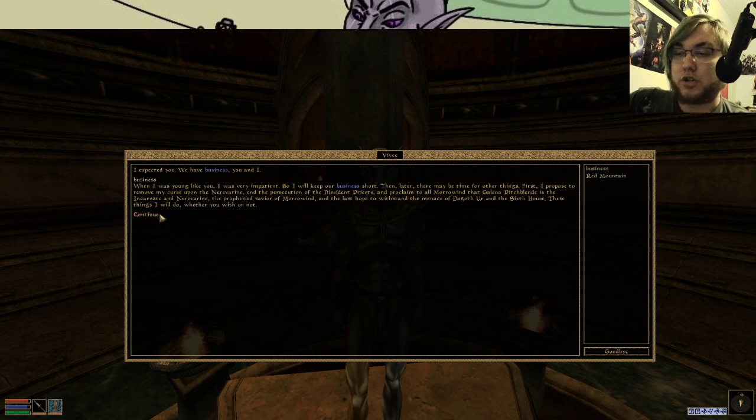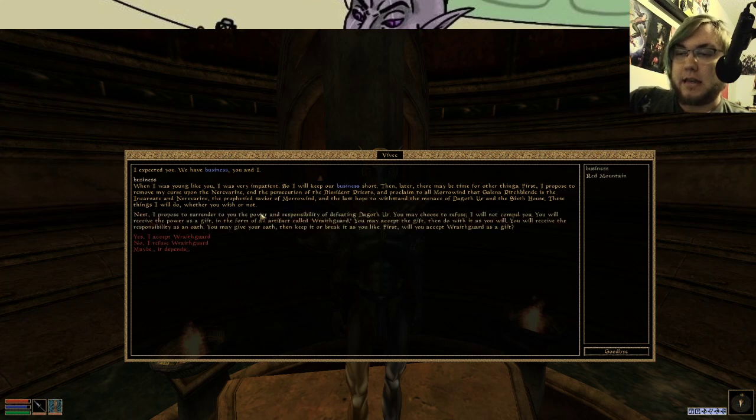These things I will do whether you wish or not. Next, I will propose to surrender to you the power and responsibility of defeating Dagoth Ur. You may choose to refuse; I will not compel you. You will receive this power as a gift in the form of an artifact called Wraithguard. You may accept the gift and do with it as you will. You will receive the responsibility as an oath. Will you accept Wraithguard as a gift? Vivek is practically on his hands and knees here just like, for the love of me, please help us.